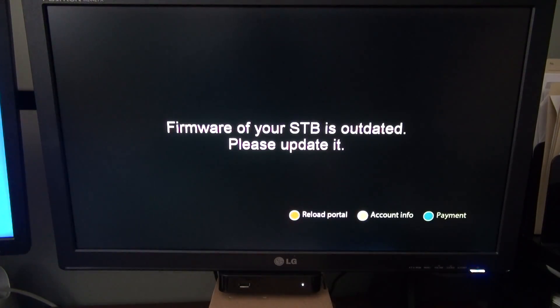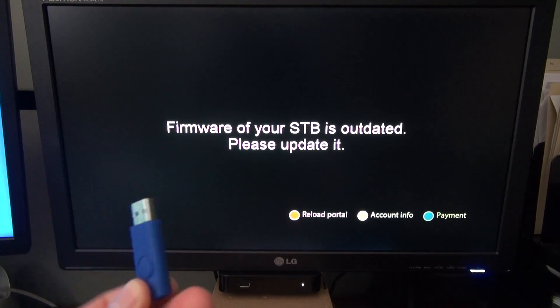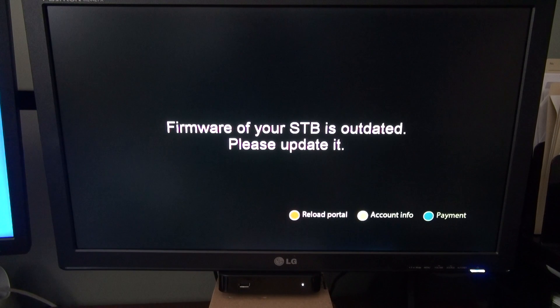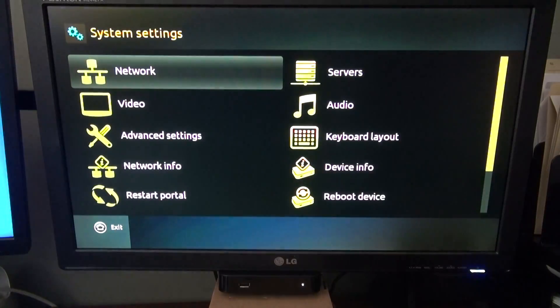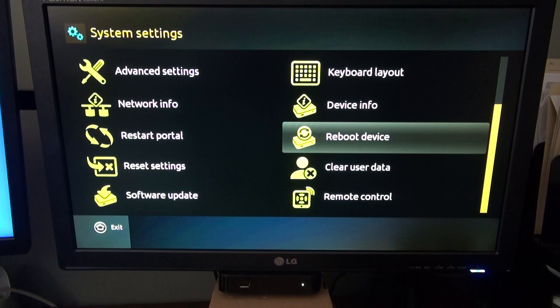What you're gonna do is download a no-blocking firmware onto a USB. Below the video it will show you which version you want, so you guys can just upload it to your computer and then on a fresh USB just install it on there. Then what you do is reboot the box.